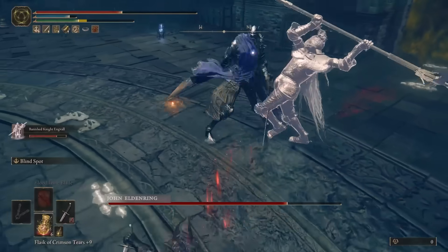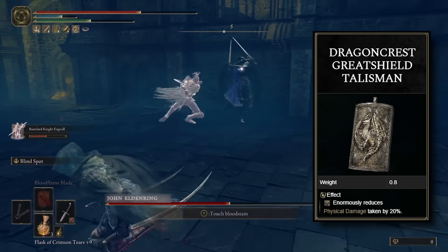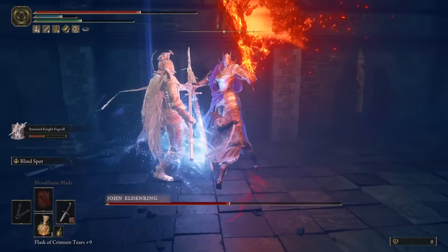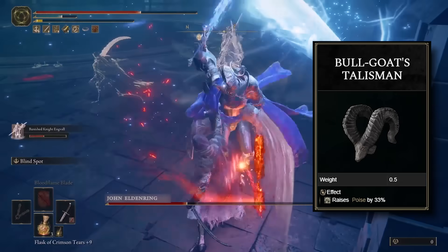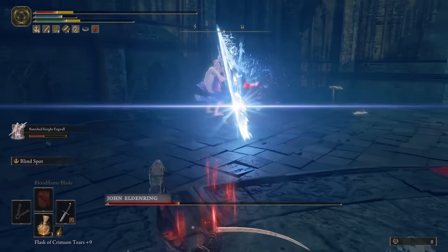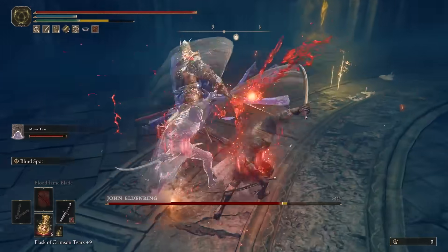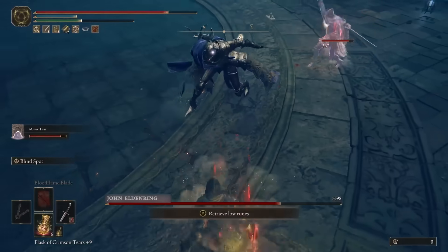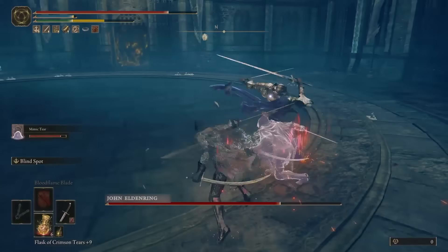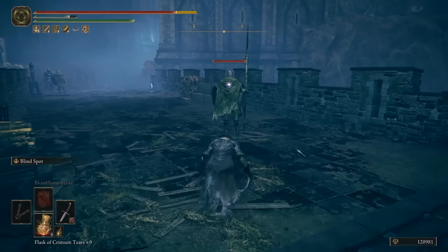You could also use the Dragoncrest Greatshield Talisman to reduce physical damage taken by 20%, and the Bull-Goat's Talisman to raise your poise by 33%. These two talismans are great since the DLC enemies hit like a truck, and since this weapon performs best if you're able to hit enemies without being interrupted — just so you can proc that insane bleed — both talismans allow you to survive while dealing back incredible damage.